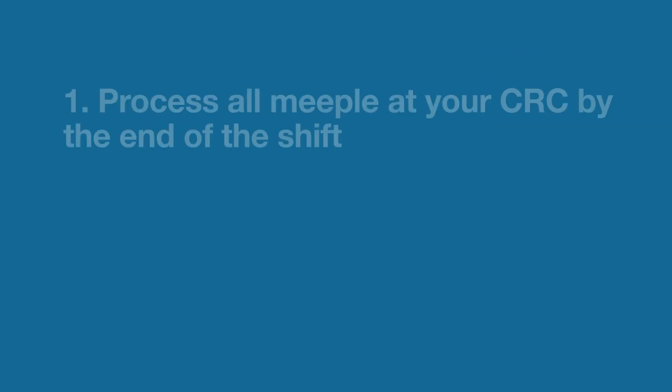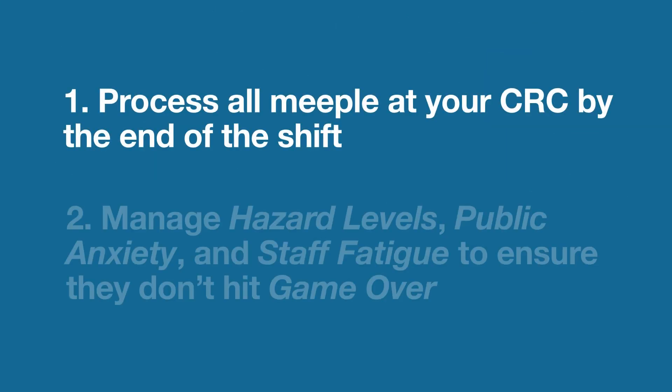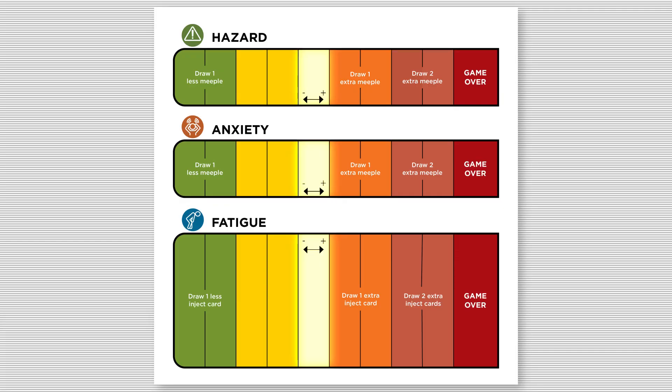Game objectives are to process all meeple at your CRC by the end of the shift, manage hazard levels, public anxiety, and staff fatigue to ensure they don't hit game over. You win when all rounds are over and all meeple have left the CRC. The status tracker card shows color-coded meters measuring hazard, anxiety, and fatigue. The segmented meters begin green then progress to yellow, orange, light red, and dark red. Dark red is labeled game over.